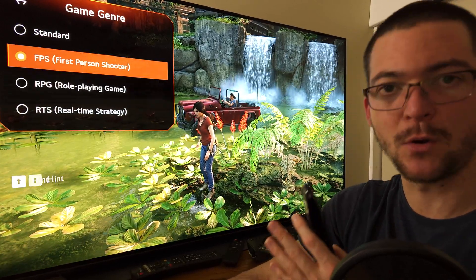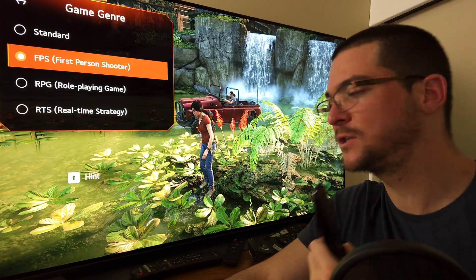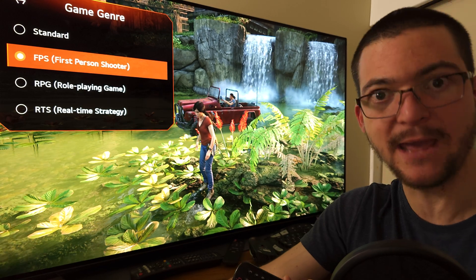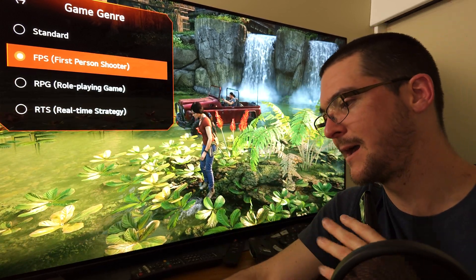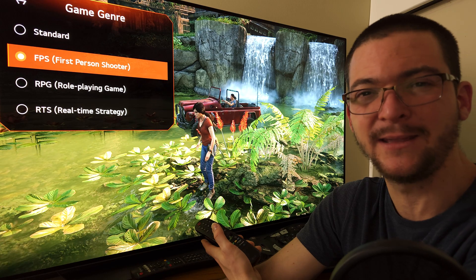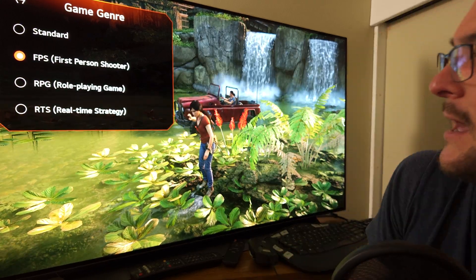By using the SDR HDR trick, I'm getting a more colorful and much sharper picture that actually looks good. I want to play these games — I already beat Uncharted 4 despite not being happy about the picture quality — and I stopped playing this one waiting for a solution to improve picture quality. I think I finally have one and I'm going to play it now.